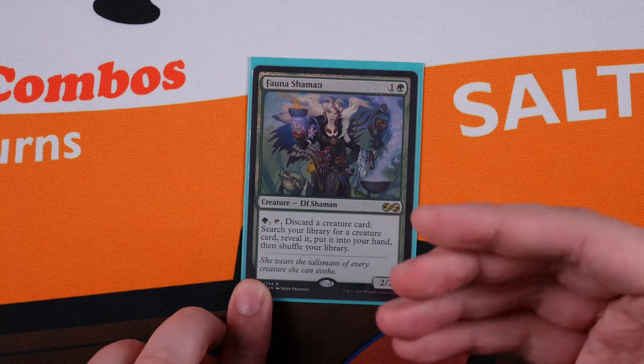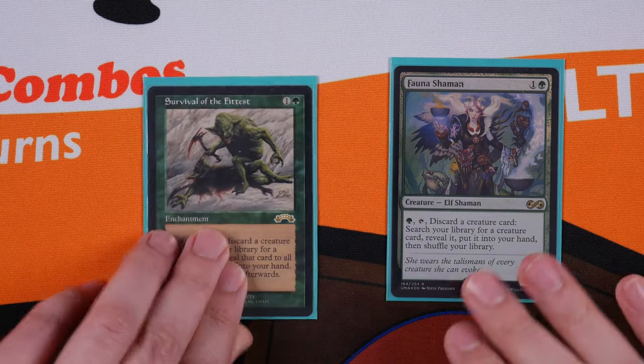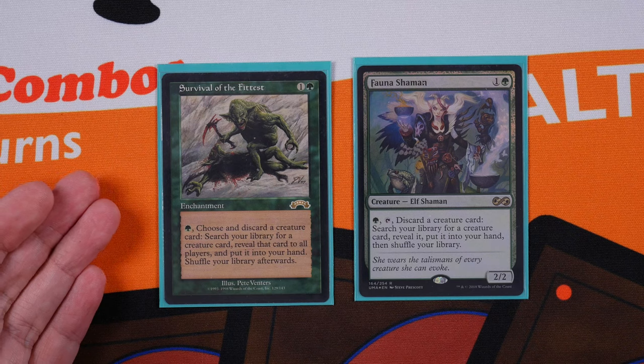Our next notable exclusion is Fauna Shaman. She's used in a lot of decks with Priest of Titania because Titania can ramp off those creatures, but the Priest isn't in the command zone — Savala is. Fauna Shaman is essentially Survival of the Fittest on a stick, which we already run. It's great if it's in your hand, but it's slow unless you've played Concordant Crossroads. We honestly don't need both in our deck.